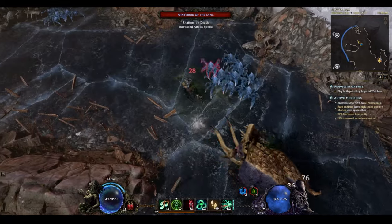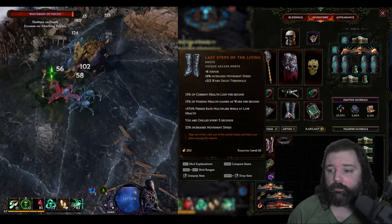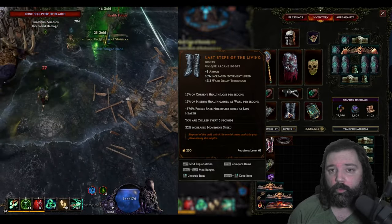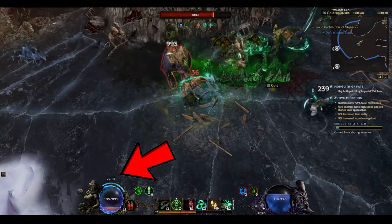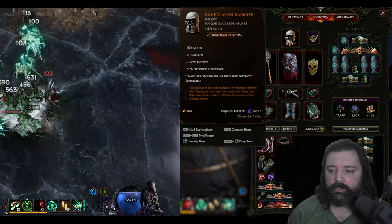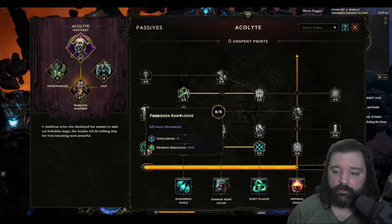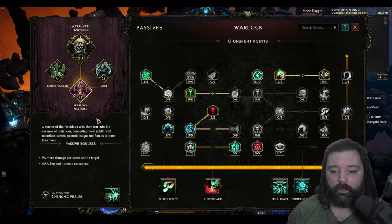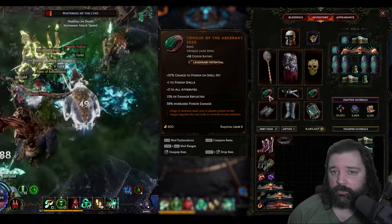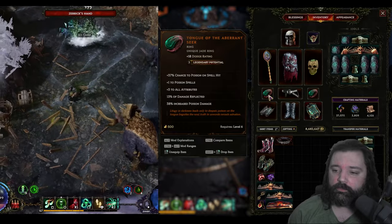As you progress toward the endgame, here are some items to keep an eye out for. Exsanguinous and Last Steps of the Living are a pair you may have seen in other builds — they'll both remove current health and replace it with ward per second, helping you achieve a low-life setup. Bone Glamour Barba gives additional ward per second per uncapped necrotic resistance, which is your total necrotic resistance. This is particularly useful because you get 40 necrotic resistance from Forbidden Knowledge in the Acolyte Tree, plus 35 from your Warlock Mastery. This setup also benefits from many lower-level items, making them easier to find and giving you better chances at rolling legendary potential on them.